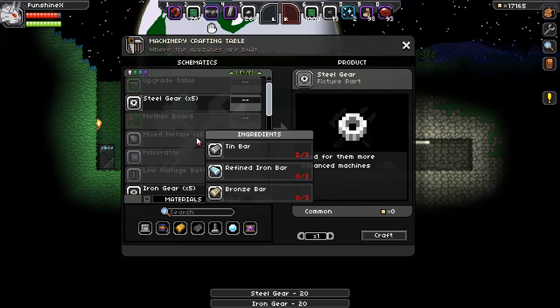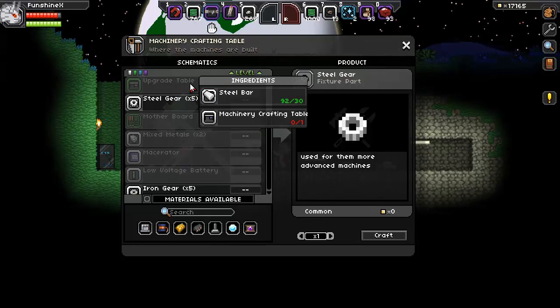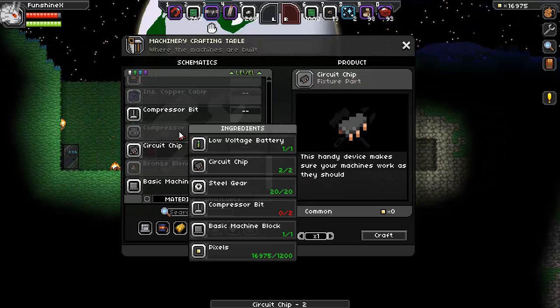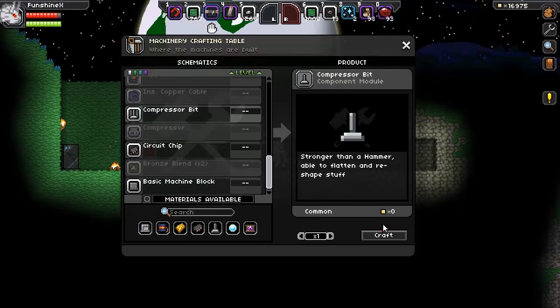Oh, mixed metal ingots. Nice — tin, iron, and bronze. A motherboard. An upgrade table. Cool. Compressor bits — whoa, look at all this stuff: steel bars, iron bars, silver bars, refined iron bars, and pixels. That's not cheap. Two of those you need.